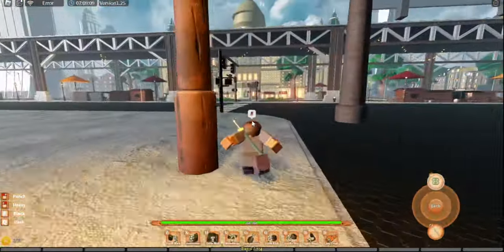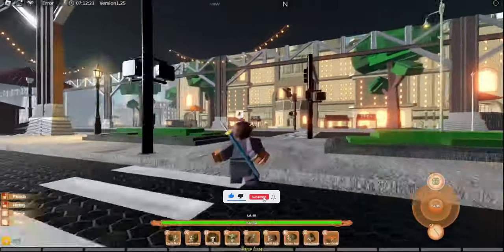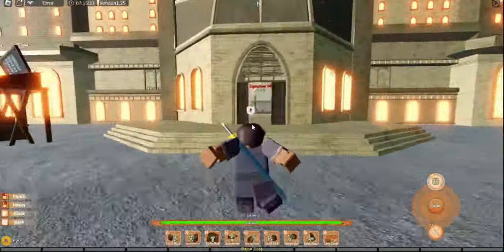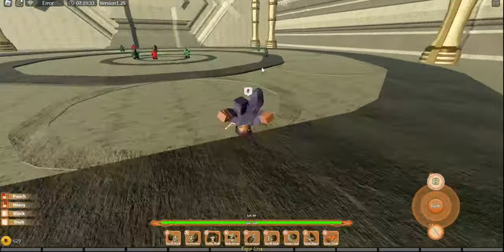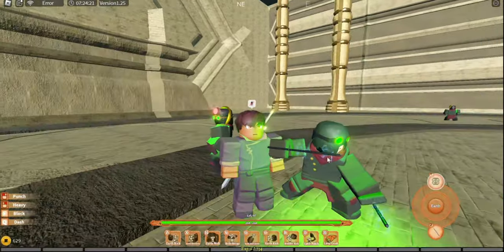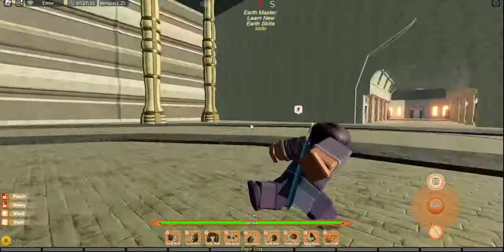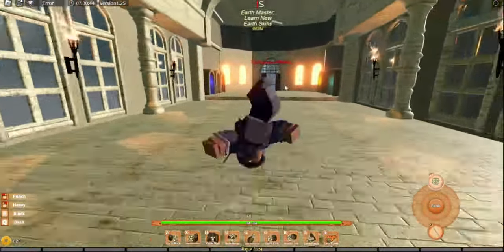For the Electrical Batons, you just come in here and fight this NPC right here. That's the guy — have fun grinding him. The Electrical Batons are a 1% drop chance; Zuko's Blades are a 5% chance.